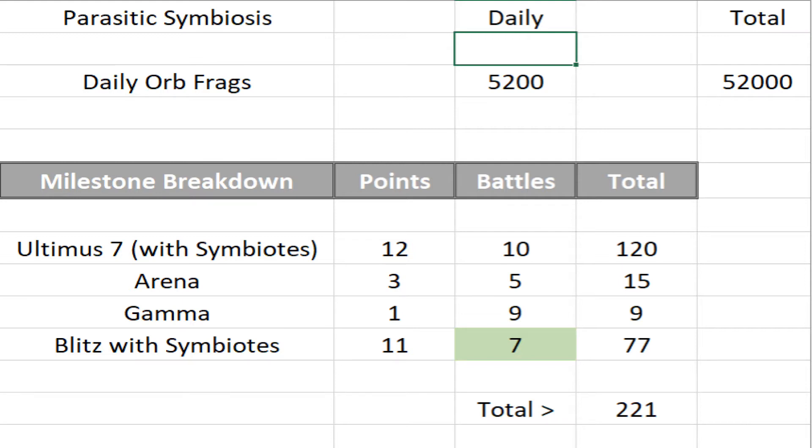Arena, as I said before, I don't use symbiotes for arena, so it will be 15 points. Gamma — you can get some points if you are on outside lanes, but for me it is only 9 points. Blitz with symbiotes: for each battle we get 11 points, and we will need to do 7 blitz battles with symbiotes.